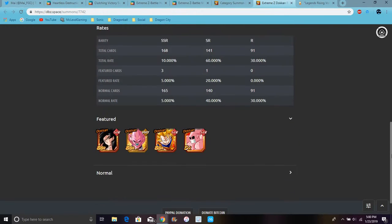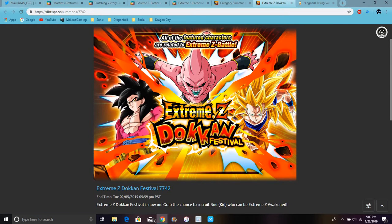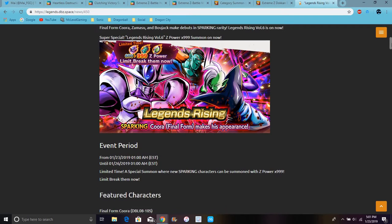Just his banner, nothing but like, top units or nothing. These banners are really good because there are only three featured units. Also on the Legends side of things, Cooler has a Monster and Bojack all out — look at them looking like a squad.